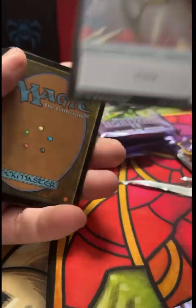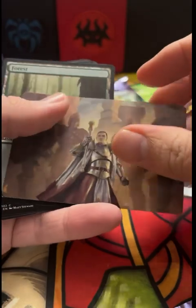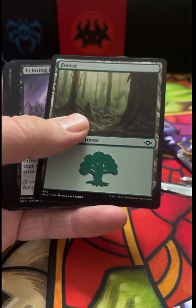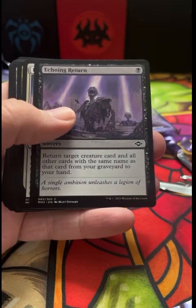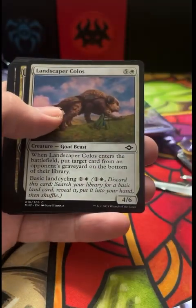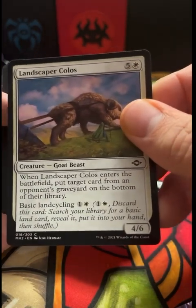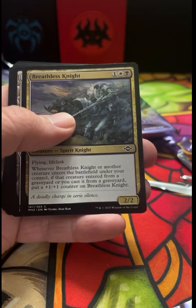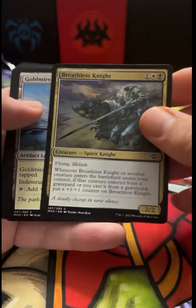Doctor token — and what's the art card here? All right, pretty cool. Echoing Return — I do like this card. I think it would be fun to put together a Chittering Rats deck or something — discard them all to a Zombie Infestation, then get them back and do it again.